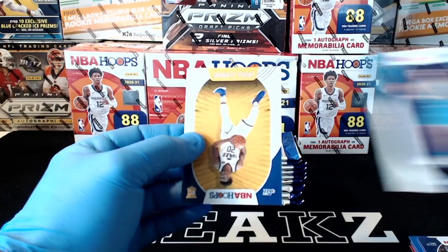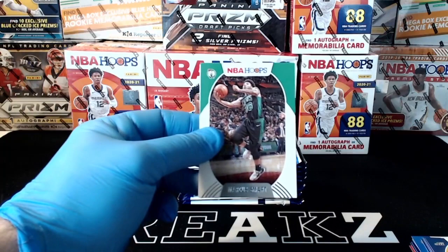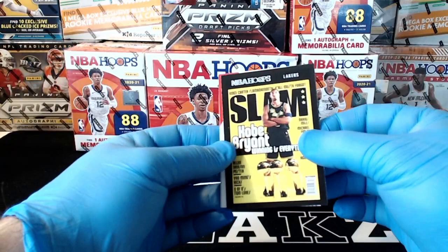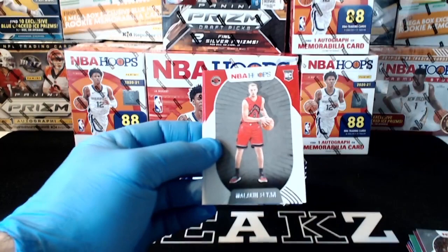Yudoka Azubuike, Marcus Smart, Marcus Morris, Troy Brown Jr., Kevin Porter Jr., Rudy Gay. There we go Lakers — we got our Kobe Slam. Not the hollow, but nice to see the Kobe Slam right off the bat. Maybe we find a hollow later in this break. That's a good start — even the base Kobe Slams right now are still going for like $40, $50. So that's pretty sweet.